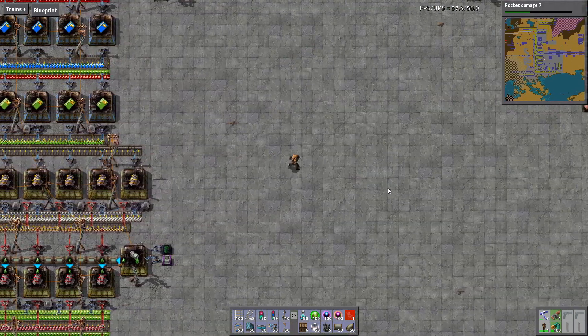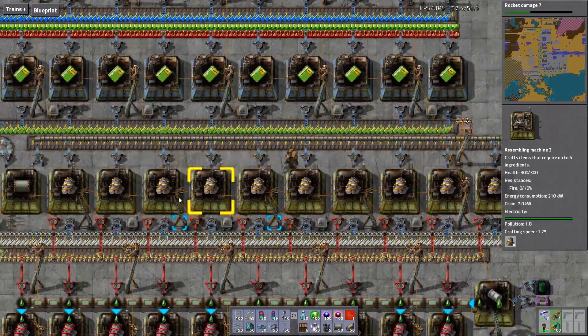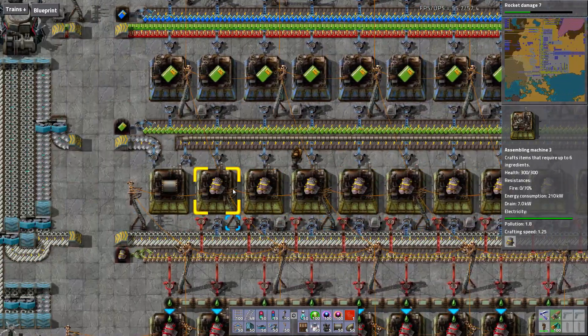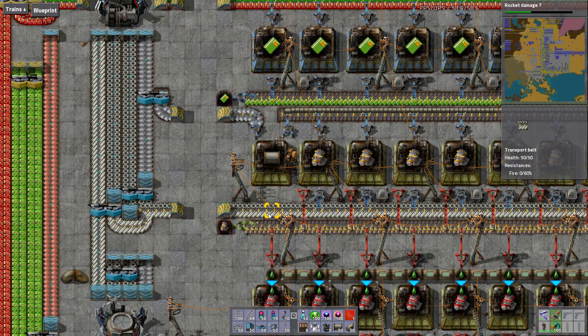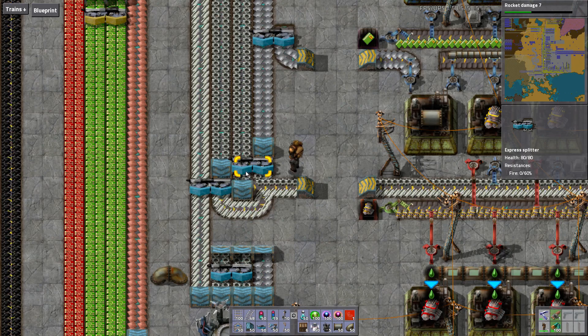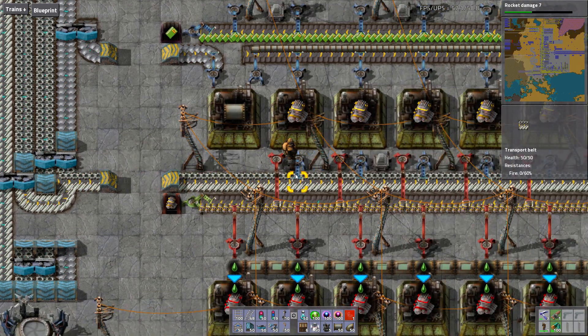That's ten assemblers there — I can have 40, doing four times that just on one pipe factory. These assemblers will be able to keep up at full capacity because they only use one pipe every 20 seconds. The steel and gears I bring in from another side. You can see how I mix the steel and gears together — steel on one side, gears on the other side — and it saves space and makes it so much easier.